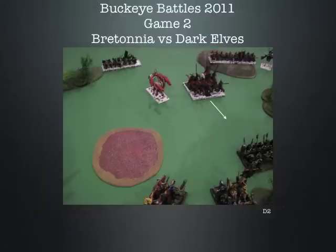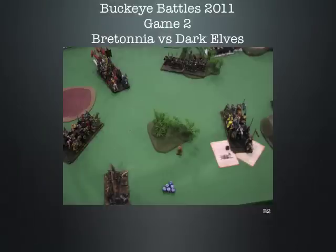Dark Elf turn 2 — the Cold One Knights tried to charge my Men-at-Arms and failed. I was actually hoping they would make it. Bretonnia turn 2: my Knights of the Realm charged the Hydra and everything was fine there. My general's Knights Errant on the far left charged her Cold One Knights, and she elected to flee — they're still on the board but fled pretty far. My Men-at-Arms charged the Shades in the woods. My plan was to beat them in combat, overrun, and get into the flank of the Blackguard. I didn't think about it until after I made the charge that Shades would be stubborn in woods — so that plan didn't quite work out.